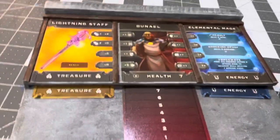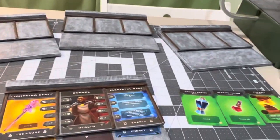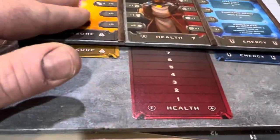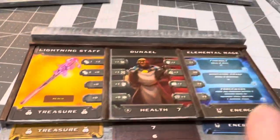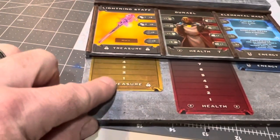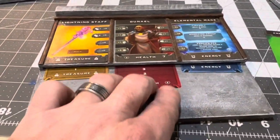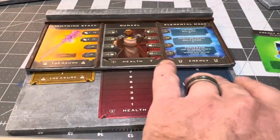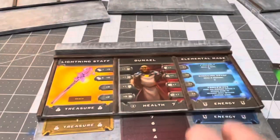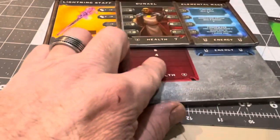So I created these boards here. I created four — you can play with four heroes total — and the way that these work now, your character, your class, and weapon can go in on top, and then you can have your treasure card, your health here, and your energy. So just to help really smooth out the gameplay.